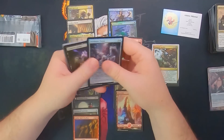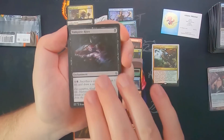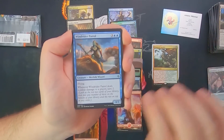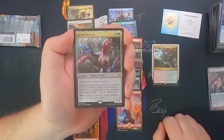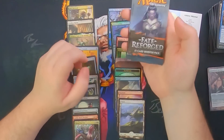Battle for Zendikar is next — same idea here, we could have an Expedition in here. Highly doubtful, but we could. We've got Vampiric Rites, Spawning Bed, Wind Rider Patrol, and a Brood Butcher. And of course our Full Art lands and our Eldrazi Scion token.